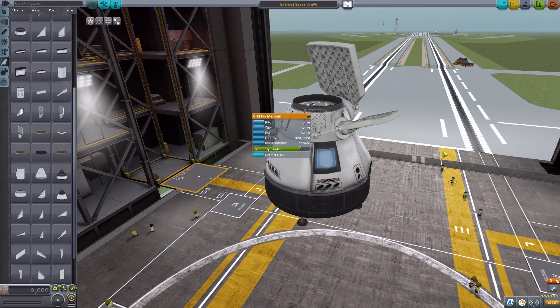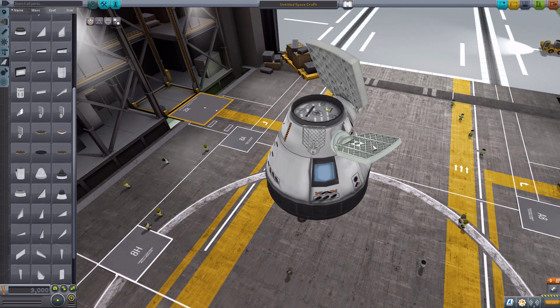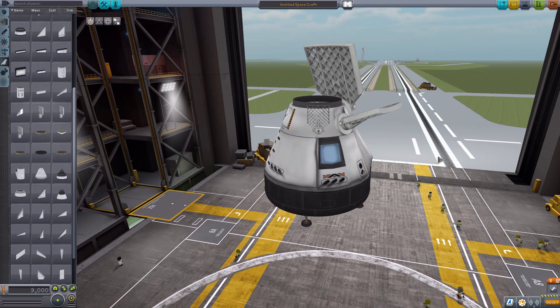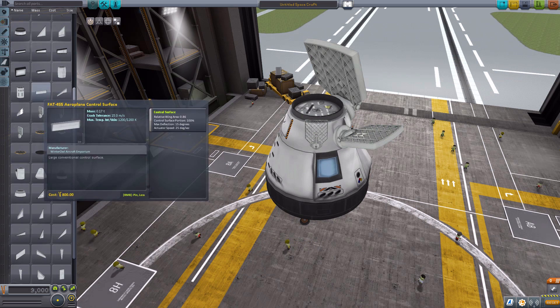Of course, they deploy. What I actually really like about these grid fins is that these are the first modded grid fins I've seen in the game that actually move — they do actually animate like a regular control surface would. We've seen a lot of these parts in other mods, but I always like looking at different mod makers' takes on the same parts. And these being animated makes them stand out.